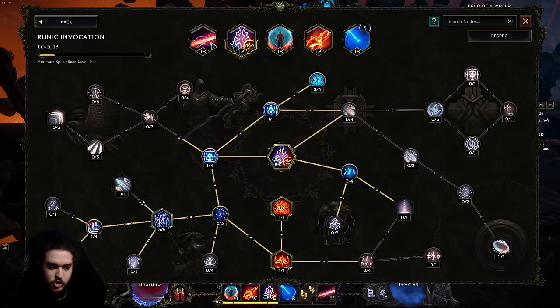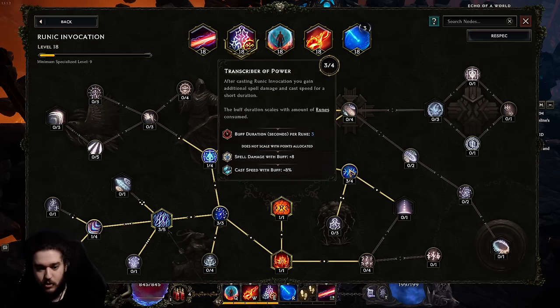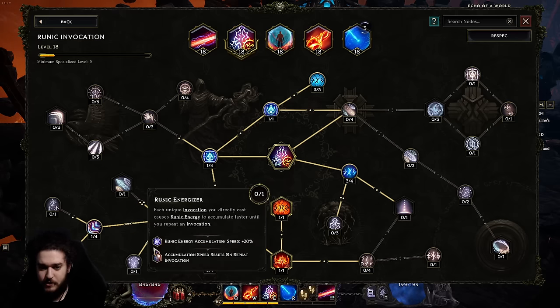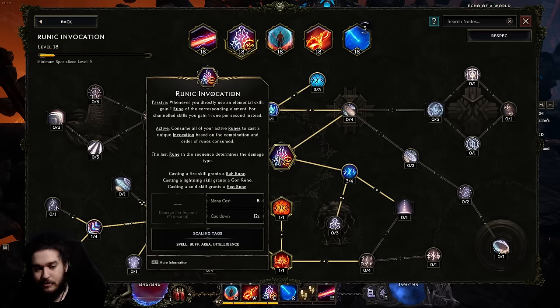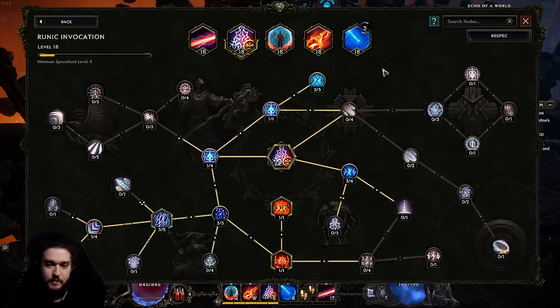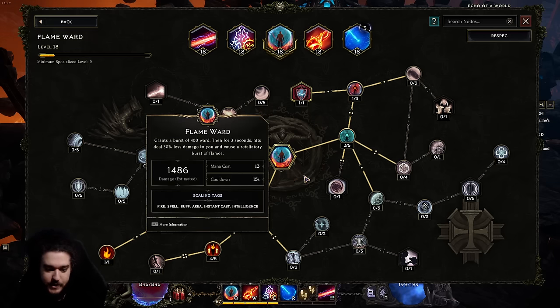Under runic invocation I also took transcriber of power, which gives flat spell damage — very important for this build since each instance of righteous fire benefits from flat damage. I'm also experimenting with runic energy to try to get double casts, though it hasn't been very noticeable yet. During leveling you can use runic invocation with fire-fire-fire to nuke a big pack; there's a node that completely refunds the mana cost even though it adds a cooldown.